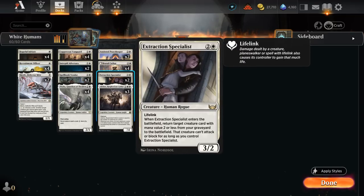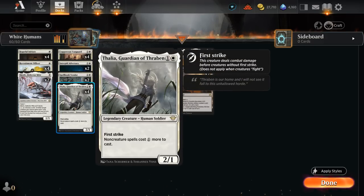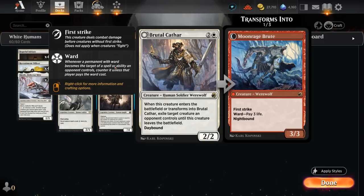I'm also playing two copies of Extraction Specialist — this is a nod to the popularity of mono-red aggro in the meta. A 3/2 lifelink, potentially getting back a Thalia after the opponent tries to take it out with a burn spell, is pretty nice. And then we still have the full set of Brutal Cathar as the main removal in our deck.